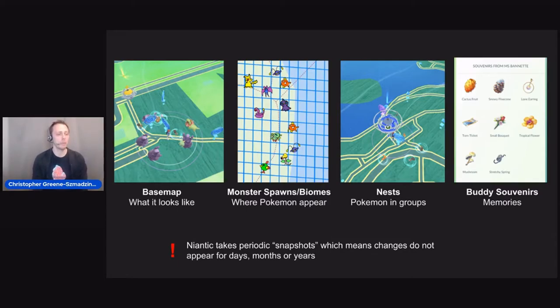It uses OSM in the base map, in monster spawns and biomes, in nests (which are a special kind of biome), and in something called souvenirs. If there was just one thing I could tell every Pokemon Go player interested in editing OSM, it would be this: Niantic takes periodic snapshots, which means changes are not live. For each of these four functions, Pokemon Go takes separate snapshots — every month, every six months, every two years — it's very random, but players suss out when and how that's used. There are a lot of myths and misunderstandings in the Pokemon community, exacerbated by people with imperfect knowledge rushing to make clickbait articles or be first on YouTube or social media.